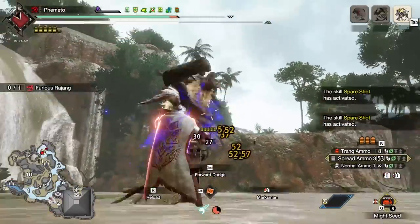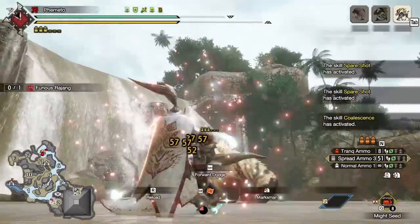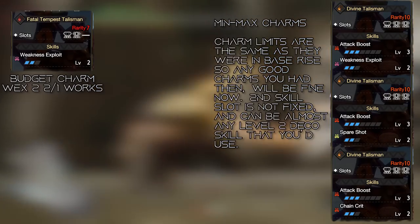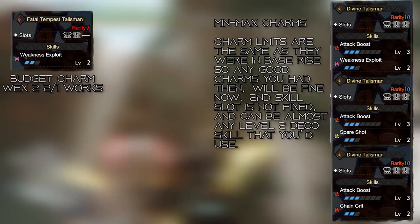Starting off with the entry level sets for raw bowguns. These are sets meant to be used once you finish a story boss and you're starting your grind. Maybe you don't have a crazy charm, so everything is made with a Wex 2, 4, and 1 slot charm — a Wex 2, 2, 1 should be just fine.